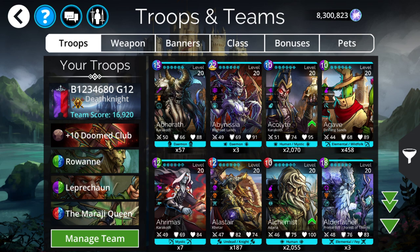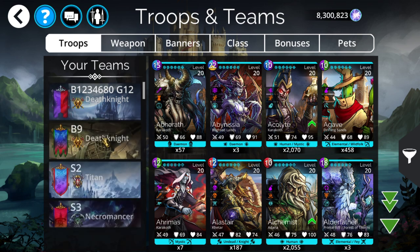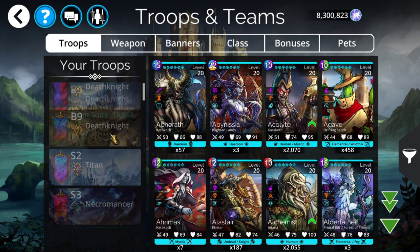For a good majority of these tasks, you can, as always, use a quick-kill Rowane team. The specific one used Doomed Club, however you can use any club in the game as an alternative — Doomed Club is just the strongest. Rowane, Leprechaun, and Mirage Queen is the rest of the team, pretty much a standard quick-kill Rowane team, used for a good majority of battles as the quickest way to kill things consistently. The banner might look a little weird, but we need it for one of the gold tasks.